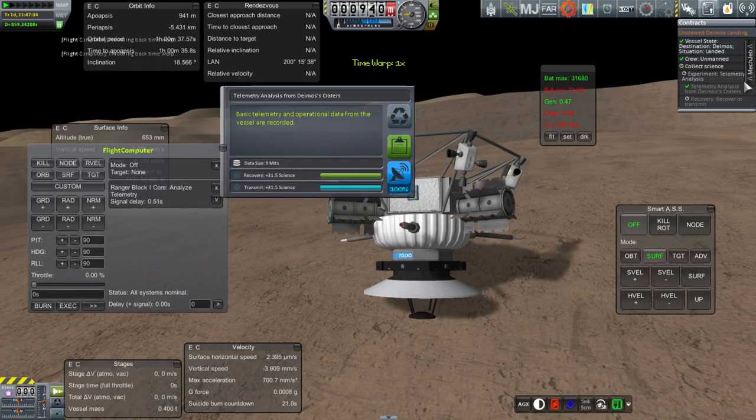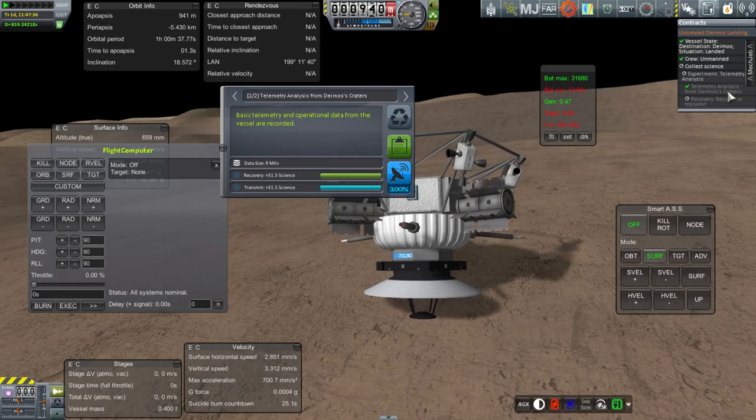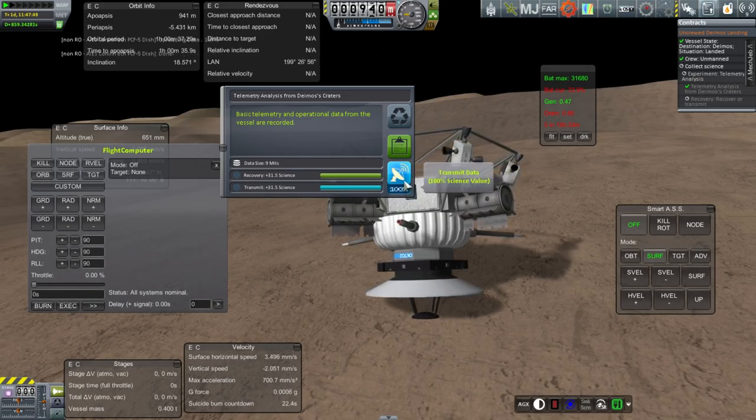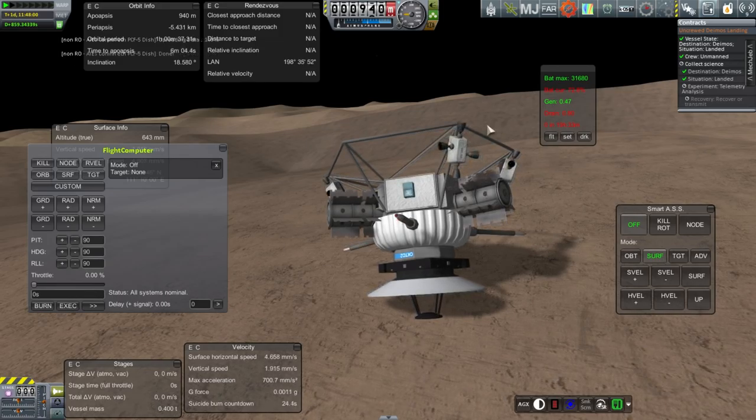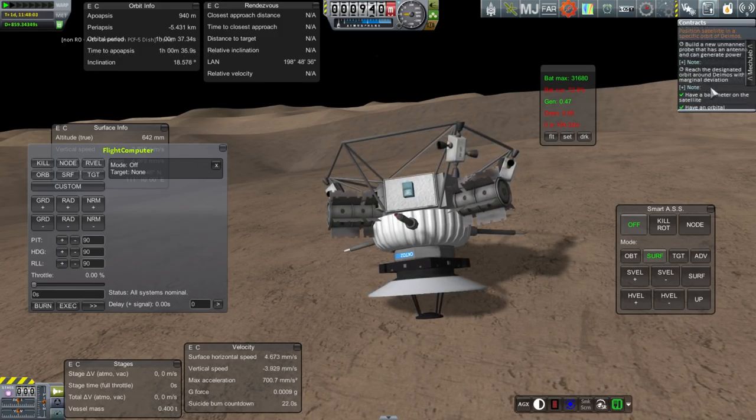So there's a telemetry analysis — you can see a check mark by that one from Deimos' craters. And if I transmit... no luck there. Let me transmit this one — then it goes away. No luck.